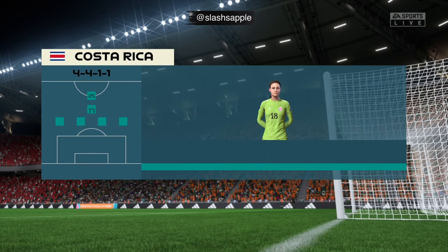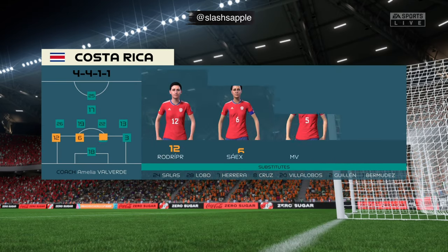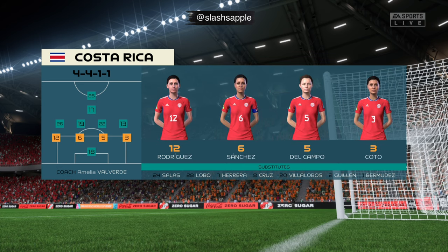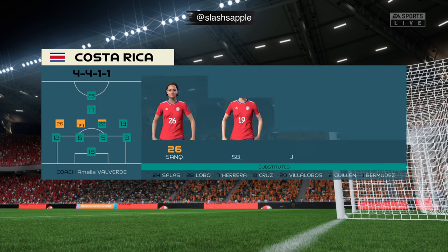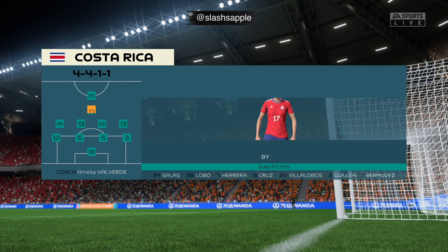Here's the starting eleven for Costa Rica. They're starting with an attacking 4-5-1 formation with three players in advance of two holding midfielders. It's important that the wide players come infield to join the centre forward at the right time.